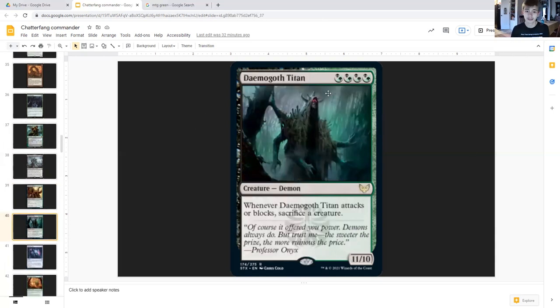Ghoulden Titan costs quadruple hybrid black-green, creature demon, eleven-ten. Whenever it attacks or blocks, sacrifice a creature. This is a busted card — I don't know what Wizards was thinking. That's broken in token decks, especially this one. With how many tokens we're creating, this will be staying alive for a long time, and it's an eleven-ten for four mana. That's terrifying.